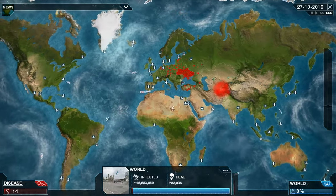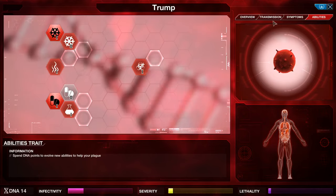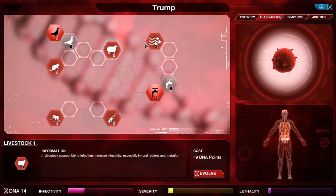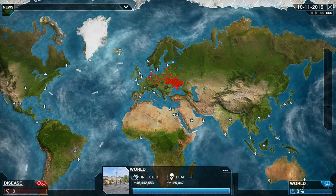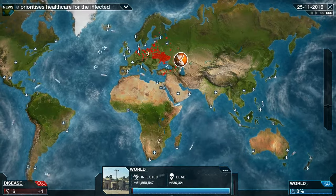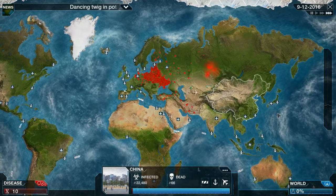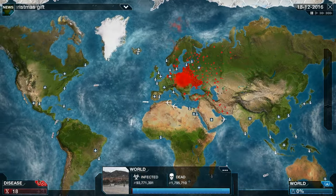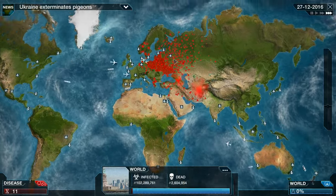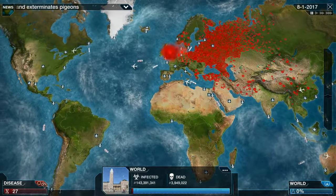Let's make it spread through something else — through rodents. If it can spread in China, that would be awesome. Maybe livestock as well. More infectious than HIV. Let's upgrade it even more — insects. You can see it exploding right now. Trump is taking over the world, guys.